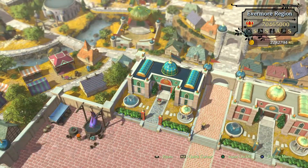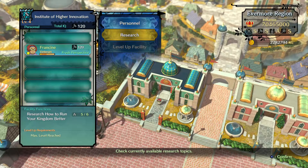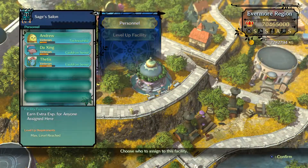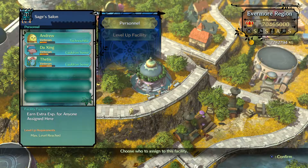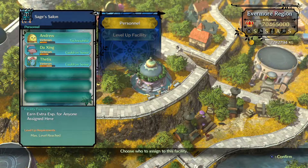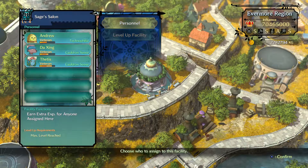Certain research does require specific conditions — for example, a staff member who is master of Technophilia — which is where the Sage Salon comes in. The Sage Salon is only effective at level two or higher. You put people there so they gain experience faster than in a regular building, which makes it easier to meet research requirements.